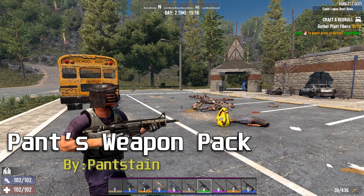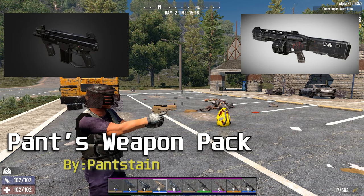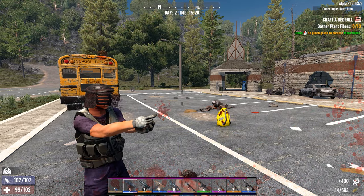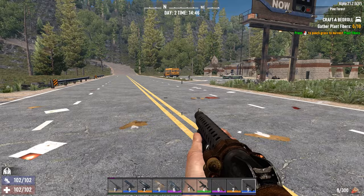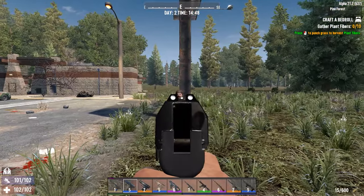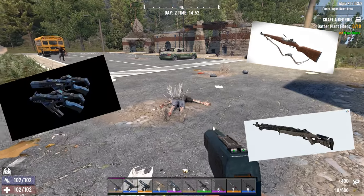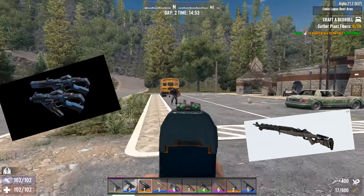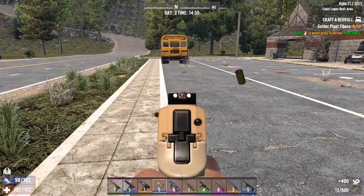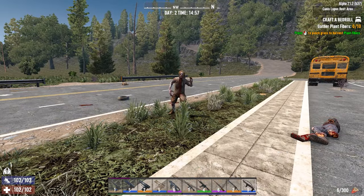And finally, we have a weapons pack — the Pants Weapons Pack by PantsStain. This adds tons of guns to the game; some are real, some aren't so real. We have laser guns, tons of pistols, and a lot of shotguns. The biggest thing I've noticed with this mod is the sound and feel of the gun is a little bit more heavy and more accurate to what I feel like it would be in real life. There are over 30 different weapons that this mod adds to the game and they all feel pretty tight. Compared to the game's current pistols, these feel way better and there's a lot more variety — they just look cooler as well.